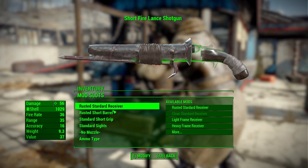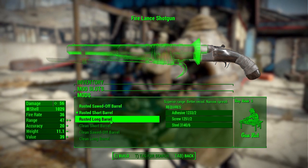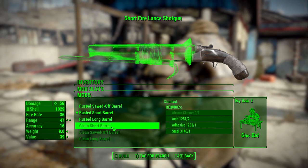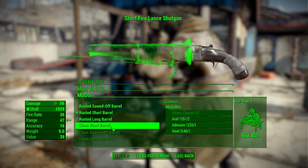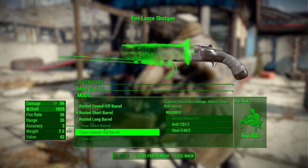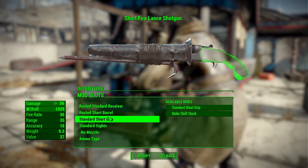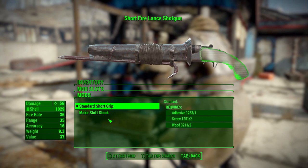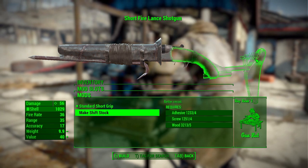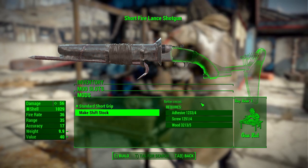In the barrel category we have either a sawed-off, short, or long barrel, and again each comes in either the old rusted or clean version with Abraxo Cleaner. I really wish we had the clean option in the receiver category too, since we have both rusted and clean for the barrels. In the grip category we have just two options: a standard short grip or a makeshift stock, which is actually a bicycle seat — amusing and fitting for the world.